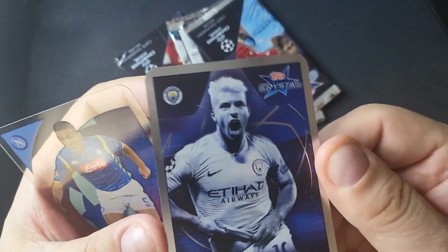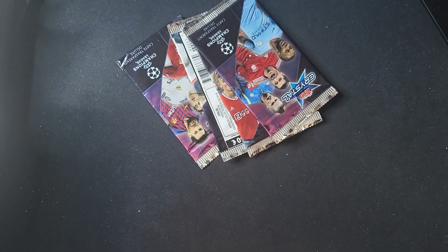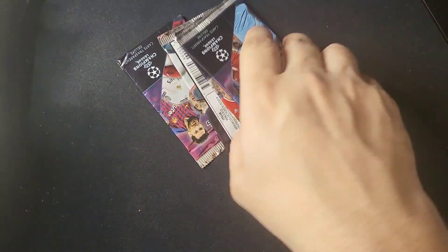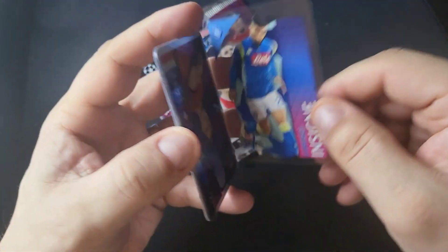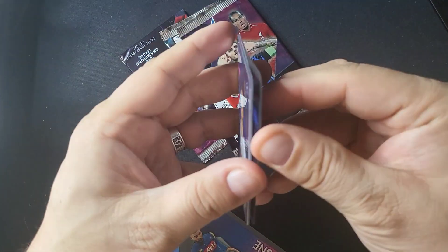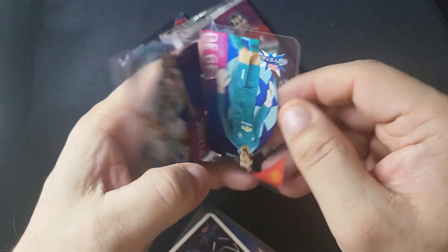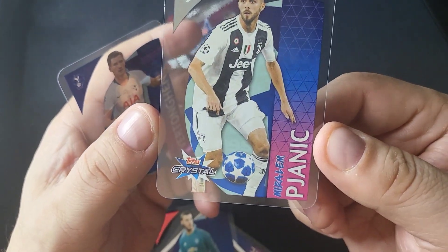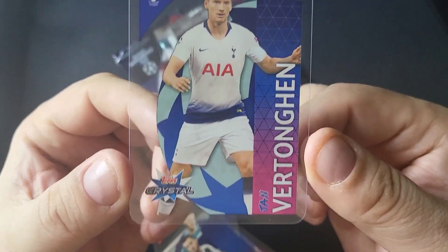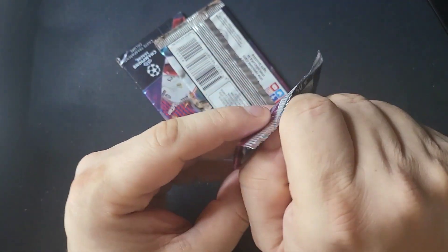Sergio Aguero, and then four packs left — can we grab an Mbappe? That would be super nice. Lorenzo Insigne, Robert Lewandowski — that's a good one, Bayern Munich. David De Gea. Miralem Pjanic and Vertonghen. So I think we actually pulled the bigger rookies — I think we've got them all, which is kind of nice.